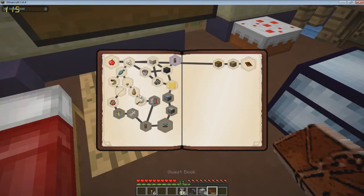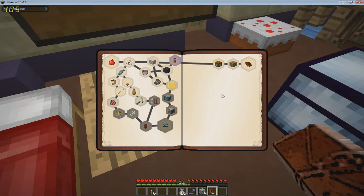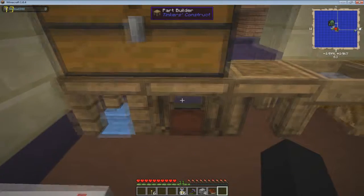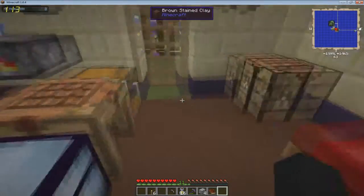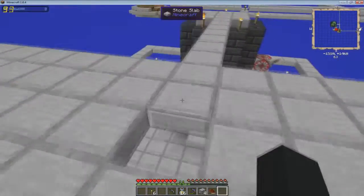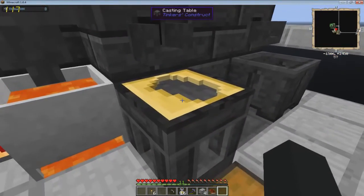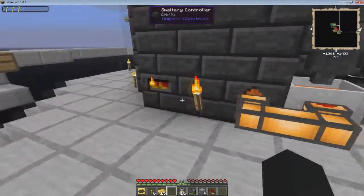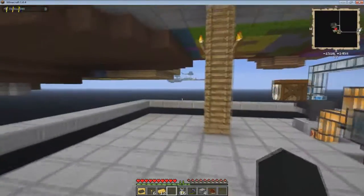Let's see if there's anything else we can complete quickly. We got an ingot casting and we just need to make a pickhead casting - that's not a problem. Let's go in here, we have a pickhead, and grab a piece of flint. Aluminum brass - I wonder how many of these it'll take? One, two, three - let's go with three, that should be more than enough.